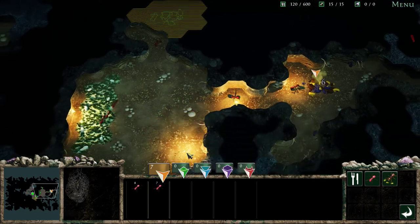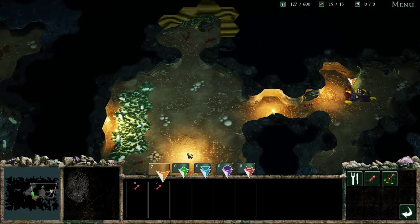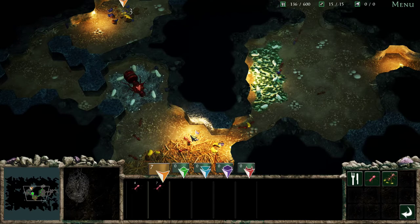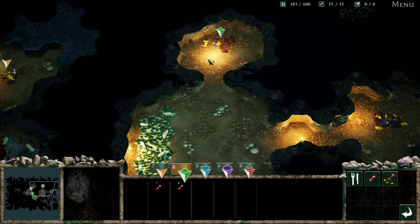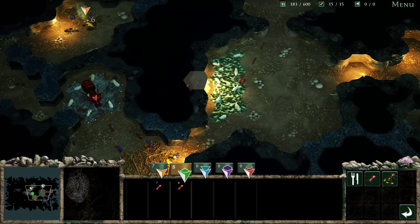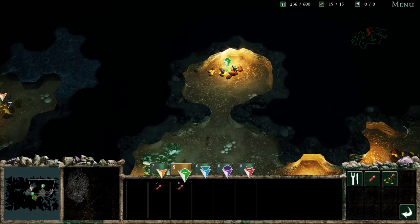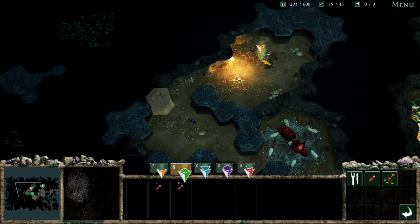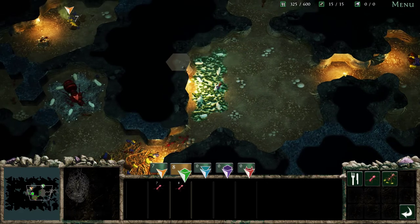I don't know if they've implemented renewable food resources yet or not, but we will have to see. So we are getting close to some enemies, so I want to be careful with that. Let's have this group go over here and get food. I'm going to put these ants in the green group and have them come up here and get food. I don't think you use food passively either — I'm not sure, but I haven't noticed it going down.